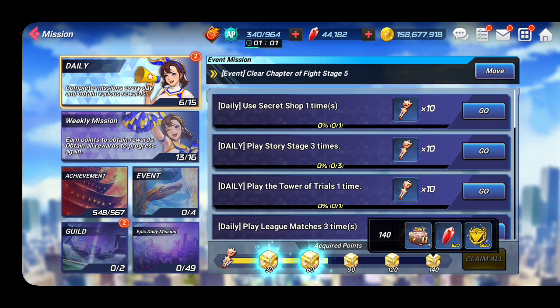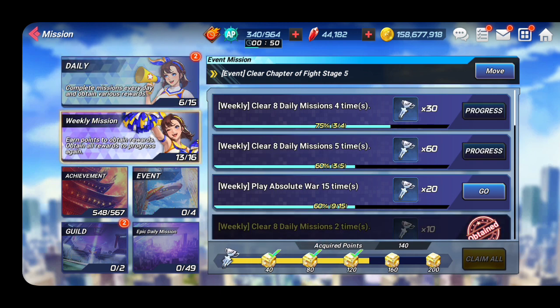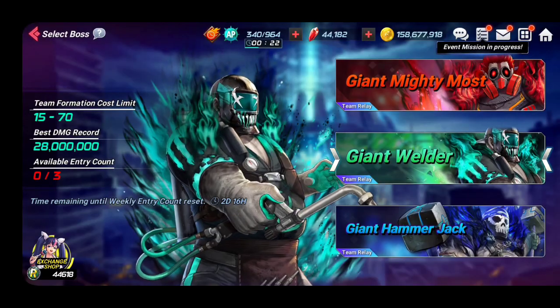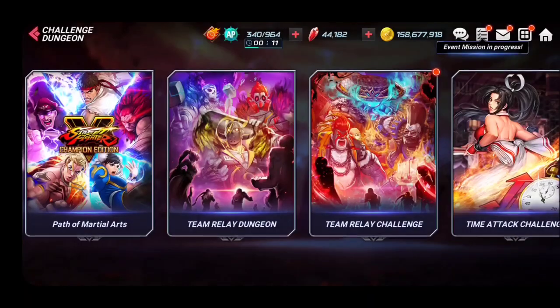Once you've done your dailies you're going to get 100 rubies, plus 50 rubies here — so that's 150 rubies every day. Also, while completing your dailies you'll be completing your weekly missions, which yield 300 rubies per week. So that's 300 rubies per week plus 150 every day — there are a lot of rubies to be had, and this is going to be infinite. Do your team relay dungeon every week — that gives you 150 rubies.